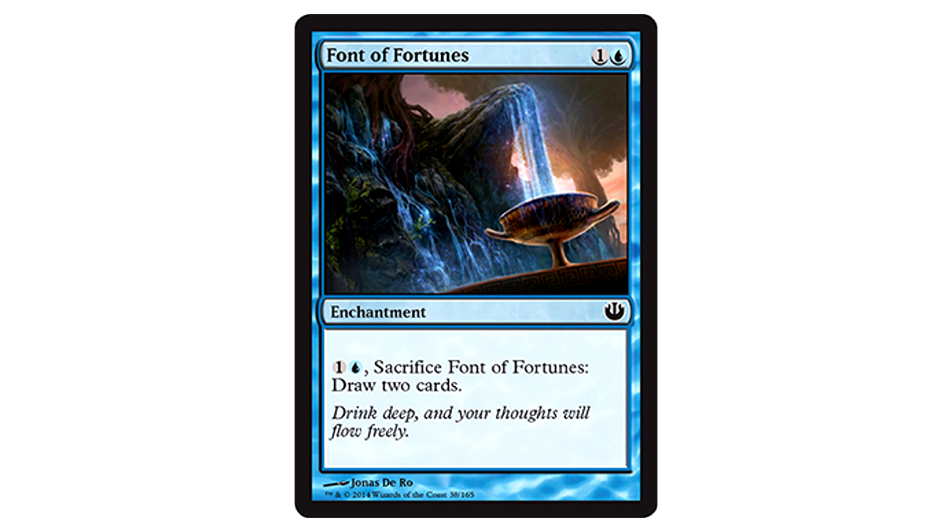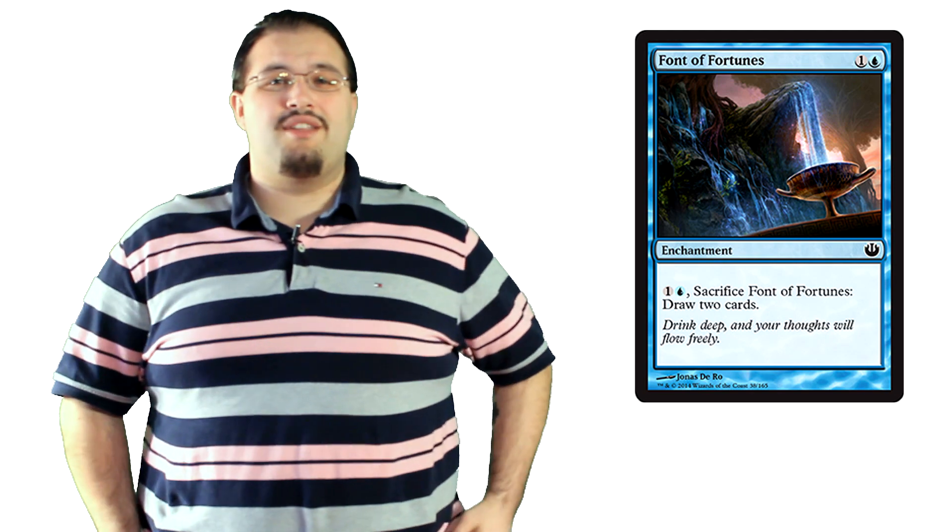Font of Fortunes lets you pay two and sacrifice it to draw two cards. This is more my speed. Great for limited as any card advantage is welcome — you don't even have to use the ability immediately. Just save it for a rainy day when you need more cards. That's probably the biggest upside to this cycle: you can just hang out waiting for the right time to use them.